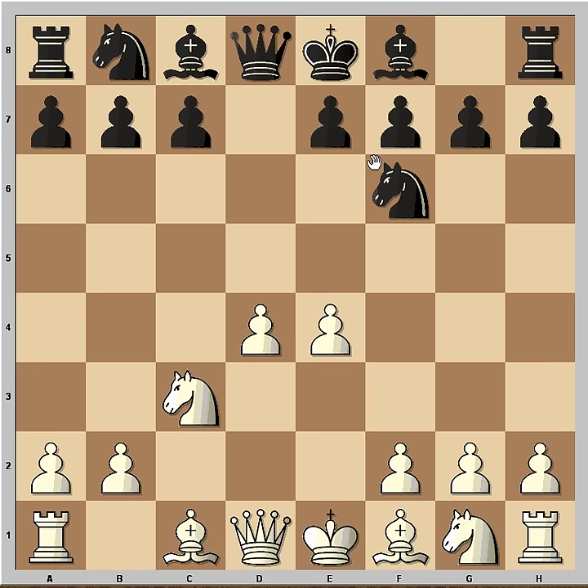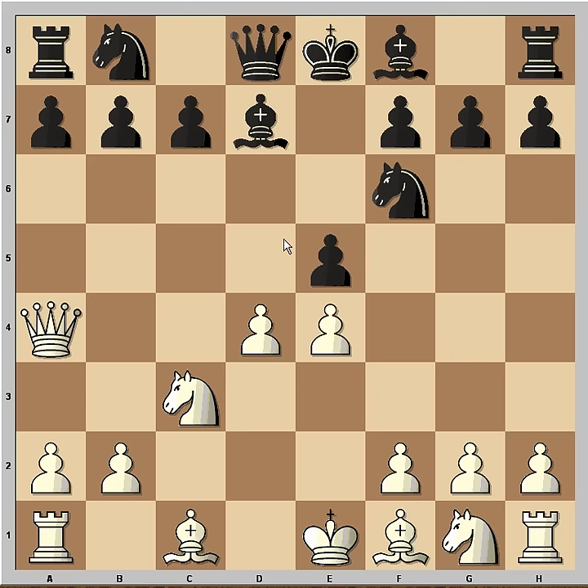White played e4 and black played e5. Now if pawn takes pawn then Queens are exchanged, and this wasn't what White wanted to do. So he played Qa4 check. Bd7 defending the King, Qb3. Now the Queen is eyeing the pawn on b7 and perhaps capturing the rook next move.